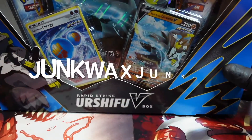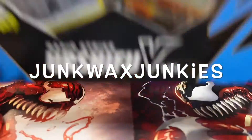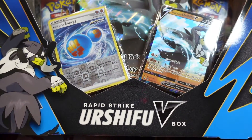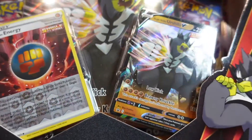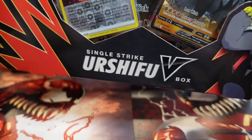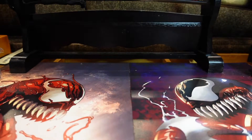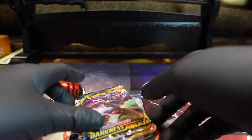We are back with another video. We're gonna do some Pokemon — Battle Style. I know, everybody's least favorite set. We're gonna do two of these sets. We got a blue one — the Rapid Strike V box — and then we got the Single Strike. We're gonna open that up. This red one has some cool looking cards. It's gonna be eight packs total that we're gonna open up. I'm gonna start with these four while my brother opens up the other ones.